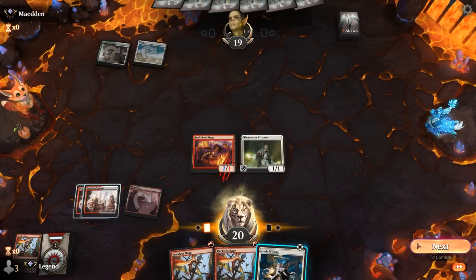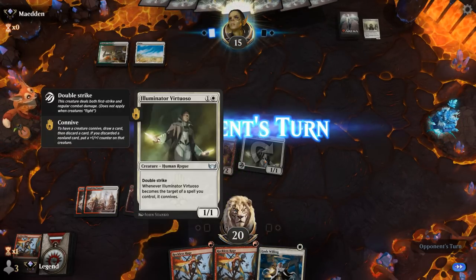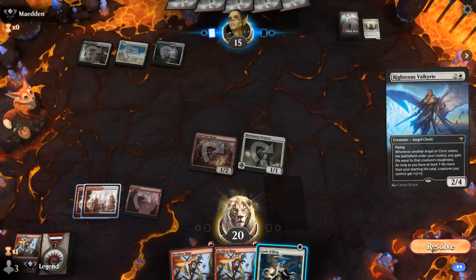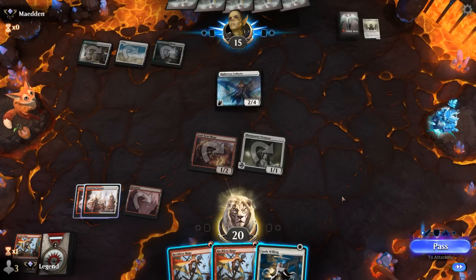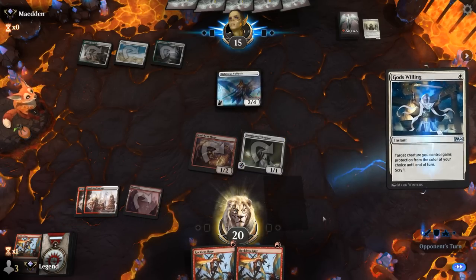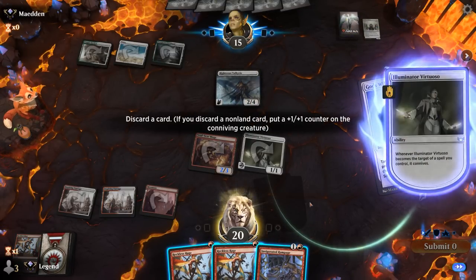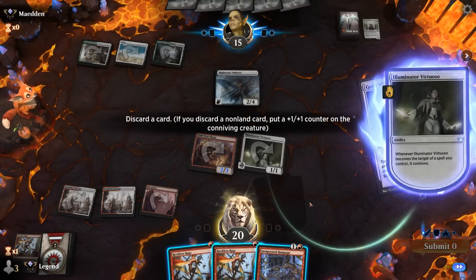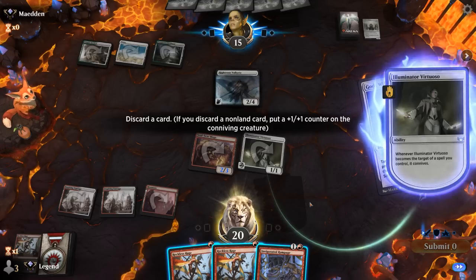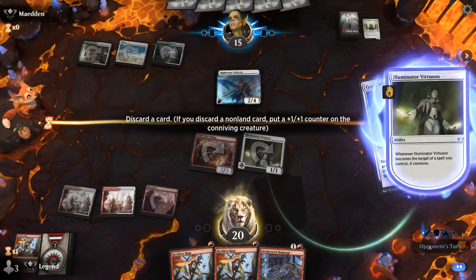We get in for 4 damage. A Righteous Valkyrie appears — we can take that out on our turn too if we'd like. The question is: do we God's Willing just for the Connive value? I think we do. Could also keep Rampage to pump Virtuoso instead as it deals a ton of damage, and then still Reckless Rage the Valkyrie. This may be a little greedy but let's try it.